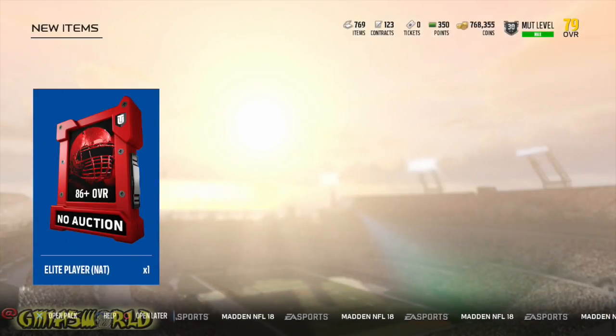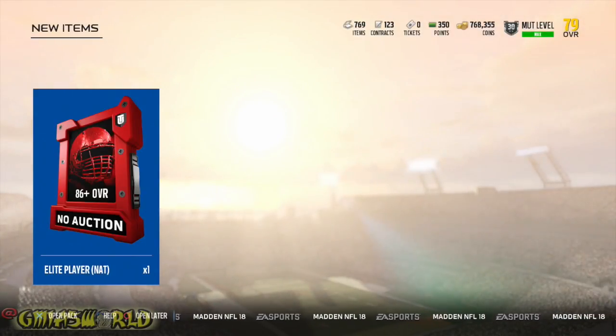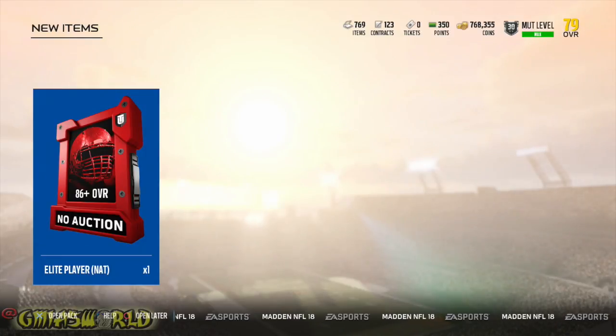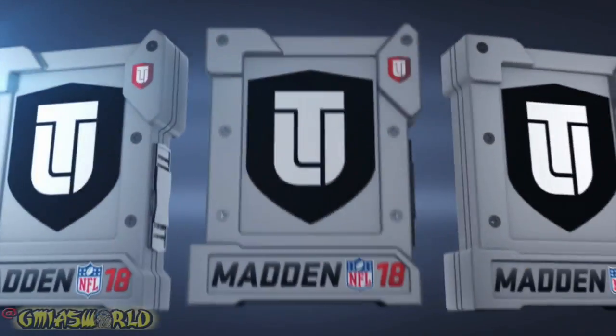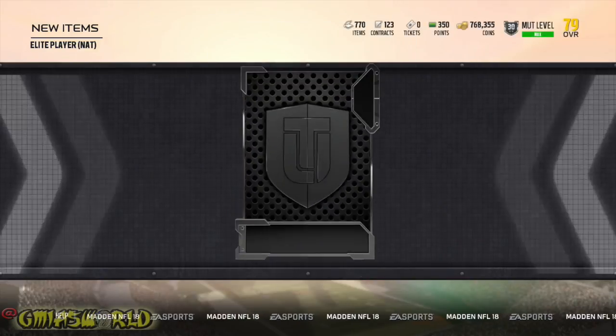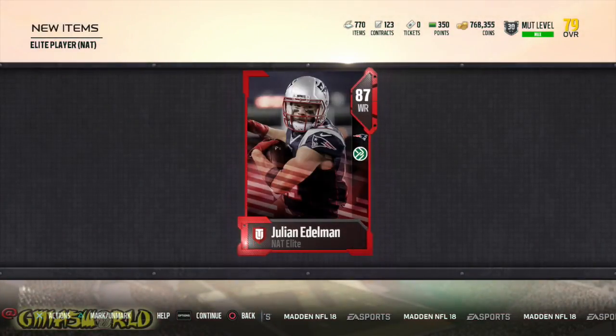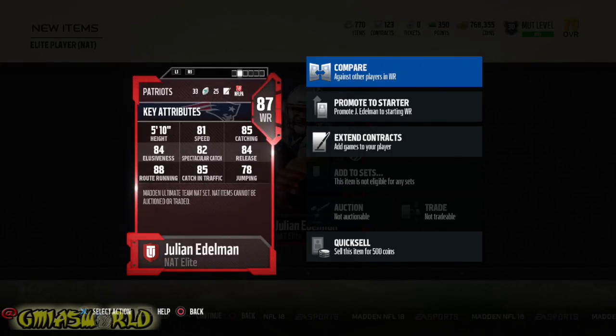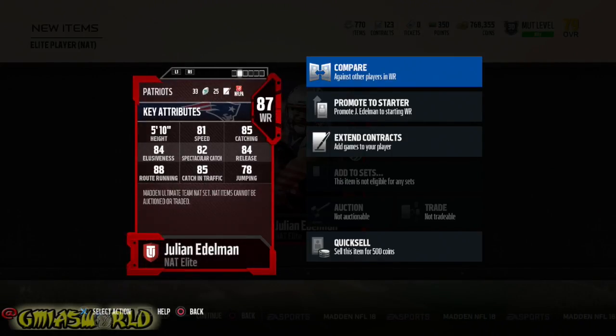We're going to go ahead and select that and open it up to see what they've got to offer us. Give me something good — come on. A Julian Edelman! I don't know if this card is really considered good to anybody, but he is an 87 overall wide receiver.